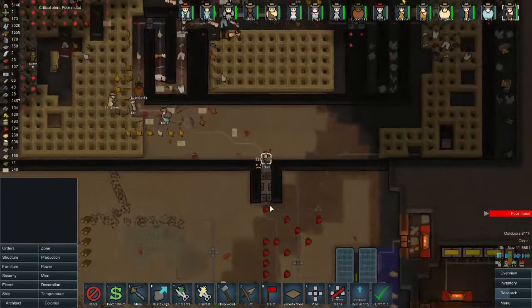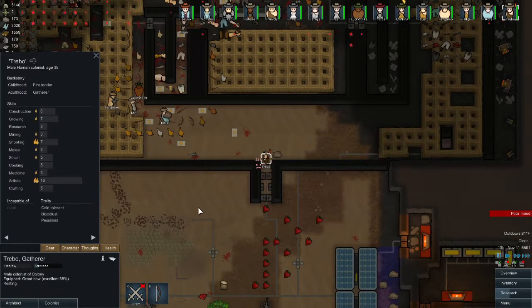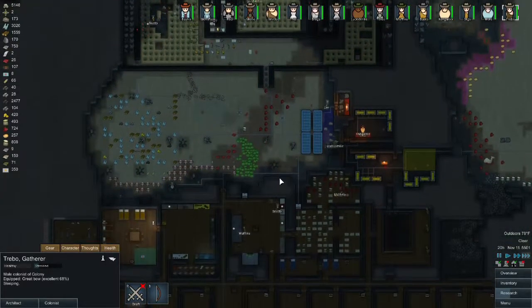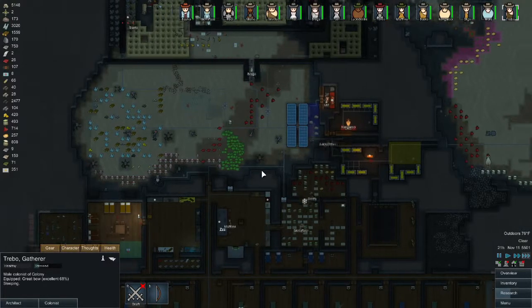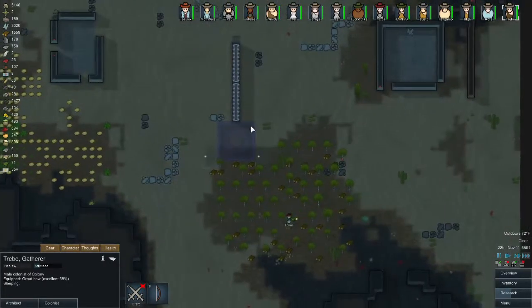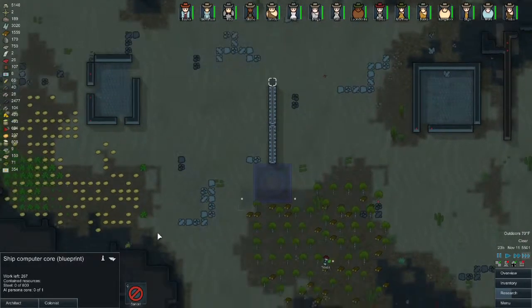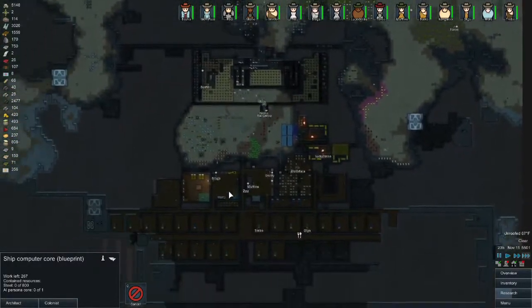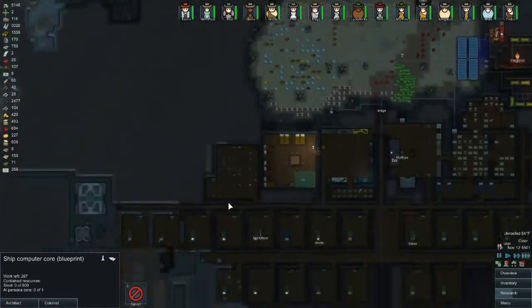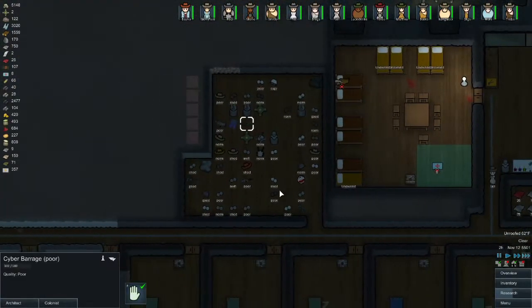Who's in a poor mood? Why are you in a poor mood, bro? Because he's trying to do work and not go to sleep. I think we're finishing some of this stuff. We do have an AI persona core — we actually have two. I do have some guns down here as well.